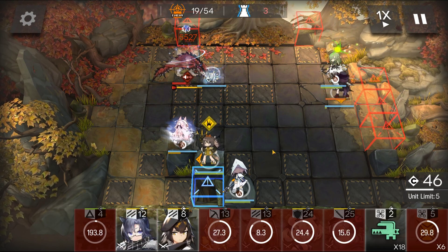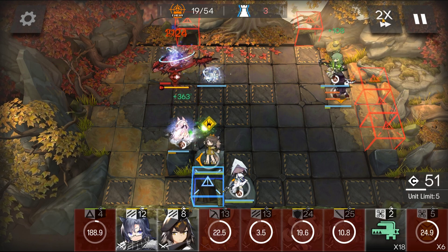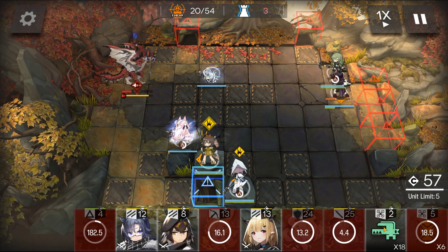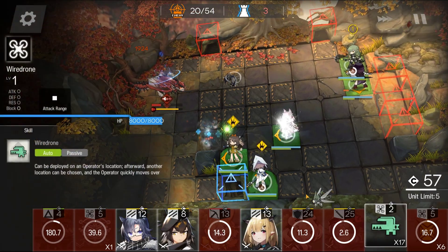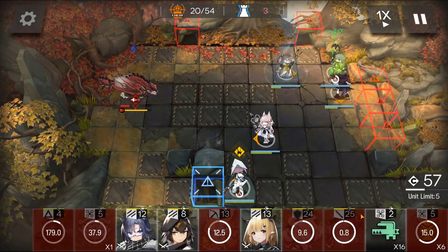Drop in Melantha. She'll catch the second mob. Redeploy her again. Place her in this tile. Do the same to these two medics. Place accordingly.